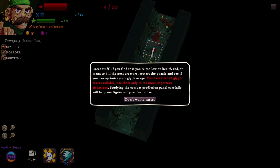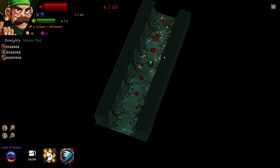Great stuff. If you find that you're too low on health and/or mana to kill the next creature, restart the puzzle and see if you can optimize your glyph use. You have limited glyph casts available - use them only in the most important situations. Studying the combat prediction panel carefully will help you figure out your best move. Don't waste casts.